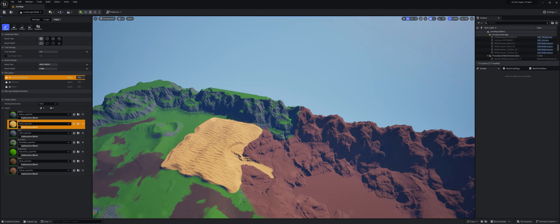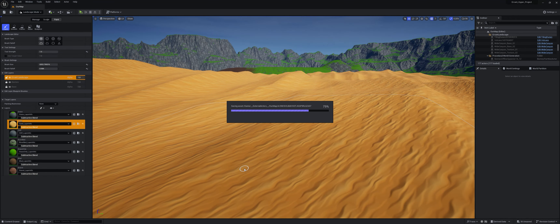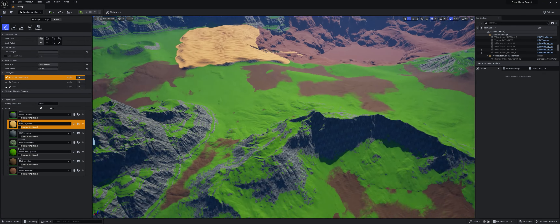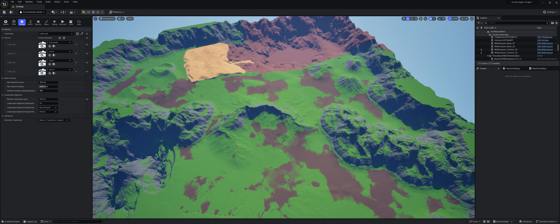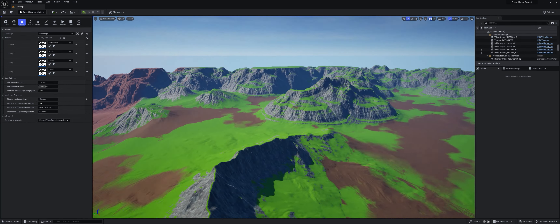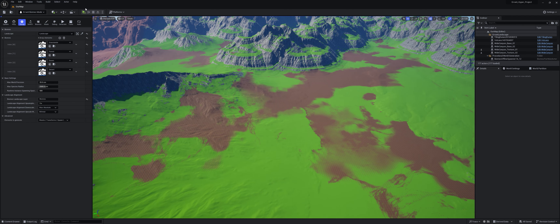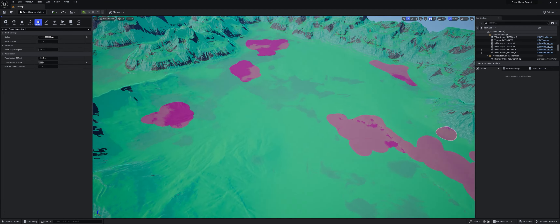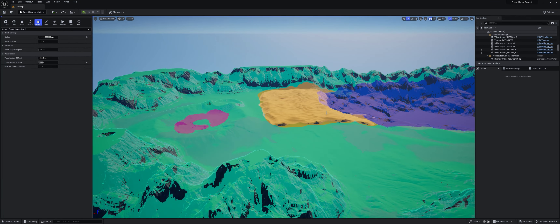The dune area will get the sandy texture - I'll do that off screen. Now we have our sandy area. Let's save everything - this gives us a better representation of our whole map setup. Now we can actually start working on the biomes themselves and getting them set up better. We still have the areas where we're going to have the forest, and we can use those elsewhere too. We also have the sandy area and our desert area.